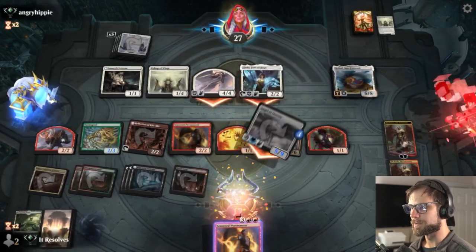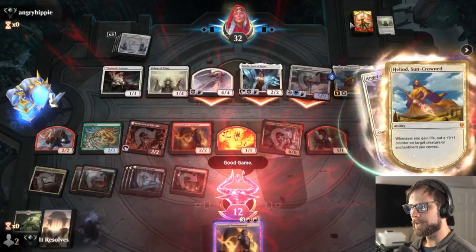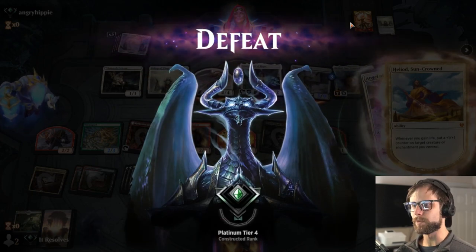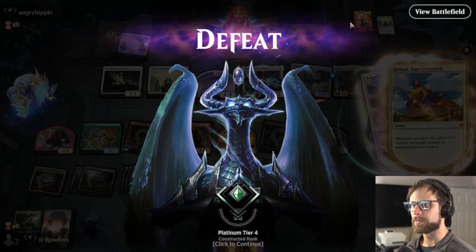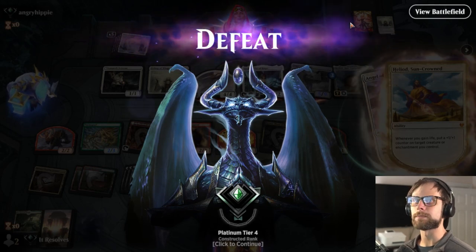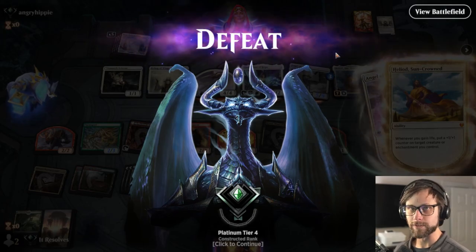I'll concede. That was a difficult one, showcasing one of the weaknesses of the deck: spread-wide creature decks where the big stuff outclasses our creatures. I think we could solve that with a sweeper or something along those lines. We do have time for game three, so let's jump into it.